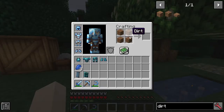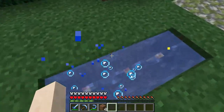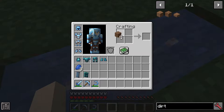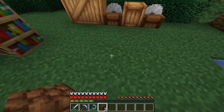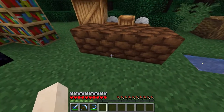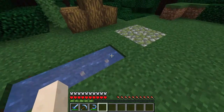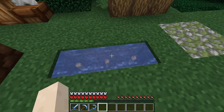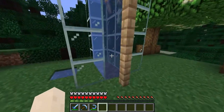You'll notice if I craft with four pieces of dirt, nothing happens. But if I'm standing in water, I'm actually going to be able to create mud bricks. These are wet mud bricks, and if I place them in the world they'll dry if they're not adjacent to water, similar to coral. You'll also notice there are these torches called fiery torches, made with another one of the ores which I'll look at in a moment.